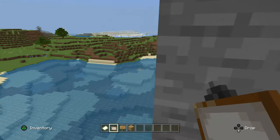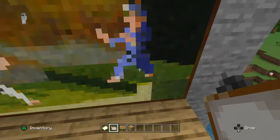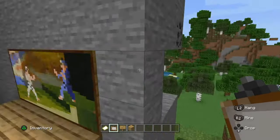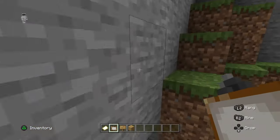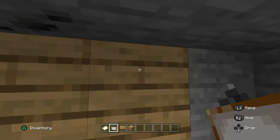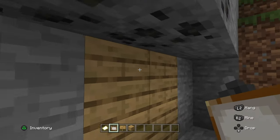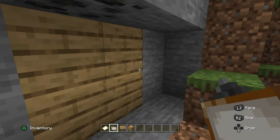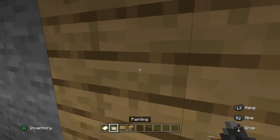First, what you guys want to do is make sure you place the painting however you want — like two by two, four by eight, whatever. Then you gotta make an outline of what entrance you want, like over here. There's another entrance on top but I just pick a one by one. Make sure to be quick.